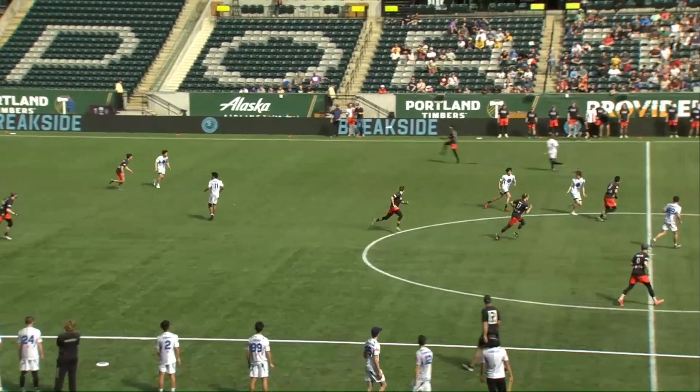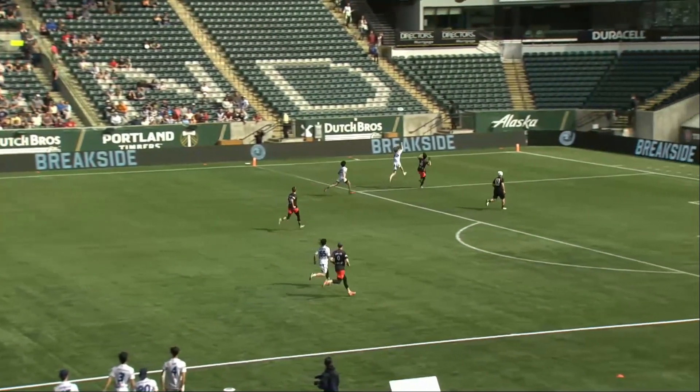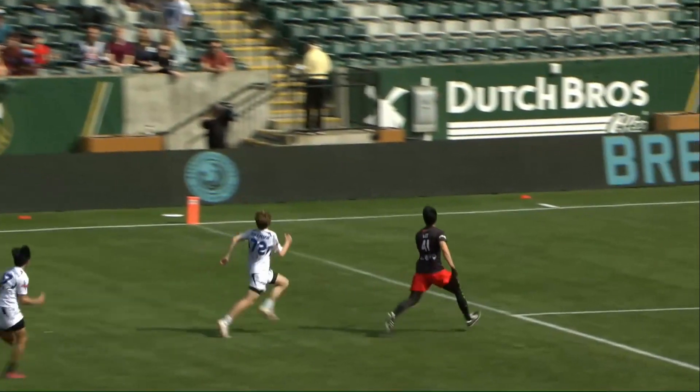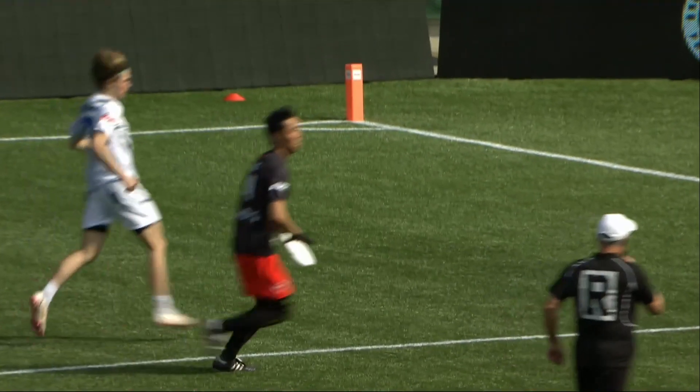In that first game, he goes to the long hug deep, it's going to be Daniel Lee making himself known. He's wide open, has distance between himself and the marker, going to be able to easily pull that down. That's a great way to get on the board early — it is 20 seconds, Nitro scoring.